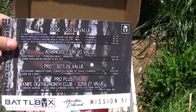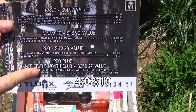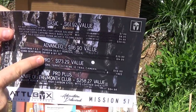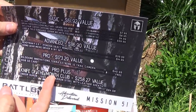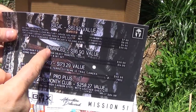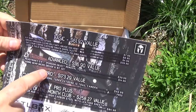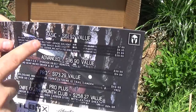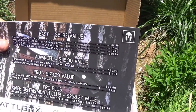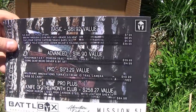I'm going to explain how Battlebox works. If you know how it works, you can skip ahead to the unboxing. There are several different levels: the Basic, the Advanced, the Pro, and the Pro Plus. The only difference between the Pro and Pro Plus is that the Pro Plus comes with the knife of the month. I subscribe to the Pro Plus, so I pay $150 a month and get all of this. Every level builds on the level before it — if you get the Advanced, you're getting Basic plus Advanced. The value shown is for all items at that level and everything that came before it. That's how the Battlebox levels work.